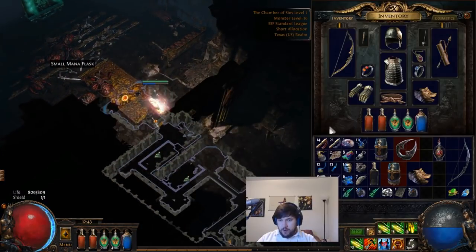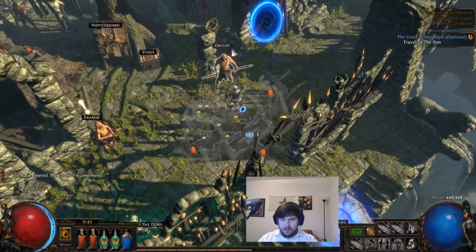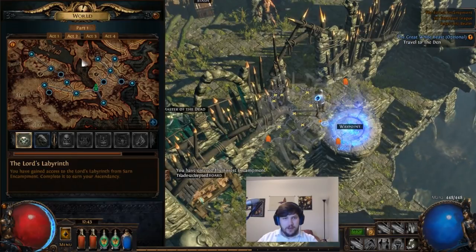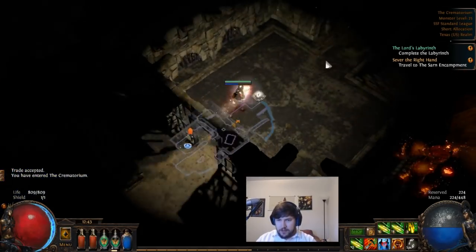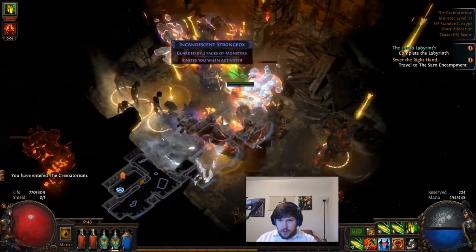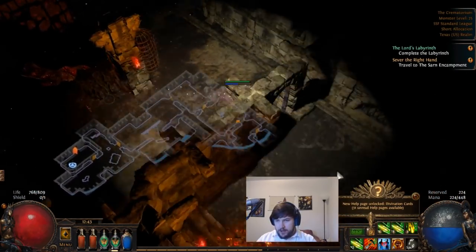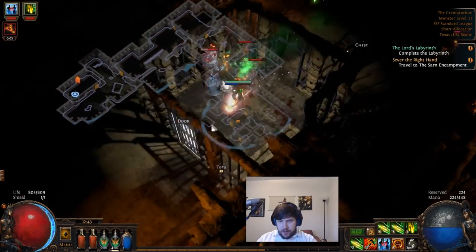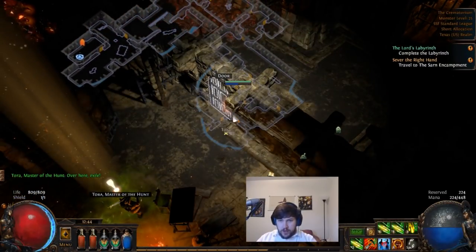Next we're going to the Crematorium in Act 3 — where we failed to save Tolman. This is actually a fairly small zone, so it should be reasonably easy to find. We found the next trial of ascendancy in pretty short order. This one is going to be basically burning ground. You'll see the ground light up and if you stand on it you'll take damage over time. Luckily if you have something like mirage arrow, you can actually skip the majority of this and be in relatively little to no danger.